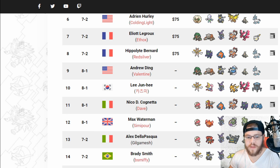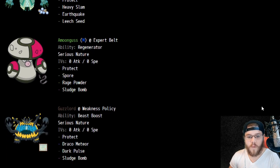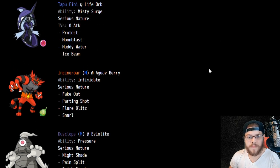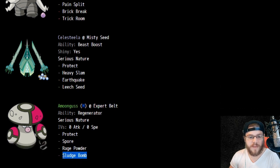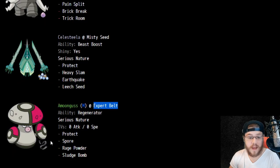In 13th place, Alex with Amoonguss, Incineroar, Tapu Fini, Guzzlord, Dusclops, and Celesteela. Let's look at this paste. Guzzlord is wild — Weakness Policy, Beast Boost with Draco Meteor, Dark Pulse, Sludge Bomb, Protect. Awesome stuff. Misty Seed Celesteela partnered with Tapu Fini is really interesting — usually you see Leftovers Leech Seed, but Misty Seed with Leech Seed could be really good too. Earthquake and Heavy Slam on Celesteela. Expert Belt on Amoonguss — what are we doing? That's crazy! Somebody wanted to hit Tapus really hard with Sludge Bomb. That is a really interesting pick — you don't have Coba Berry anywhere else.